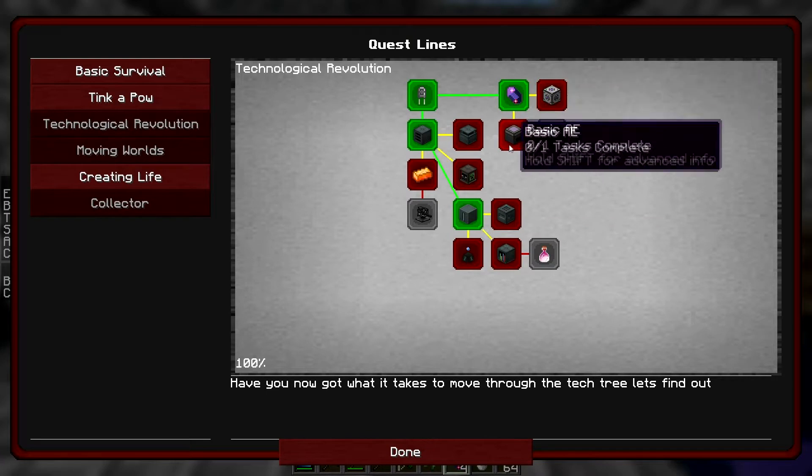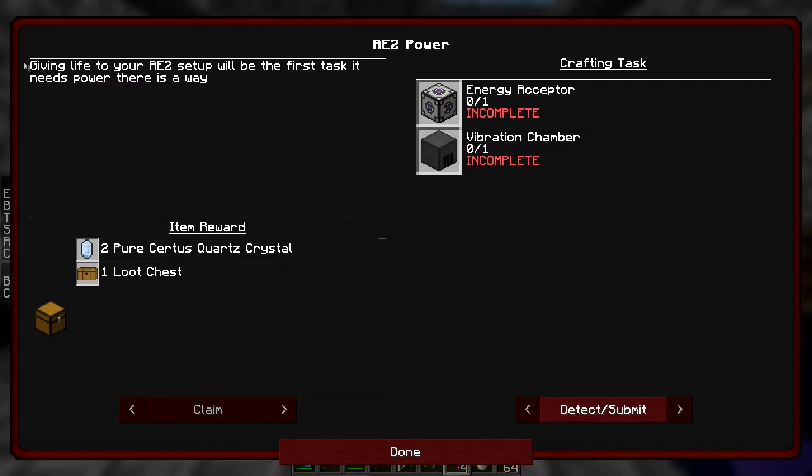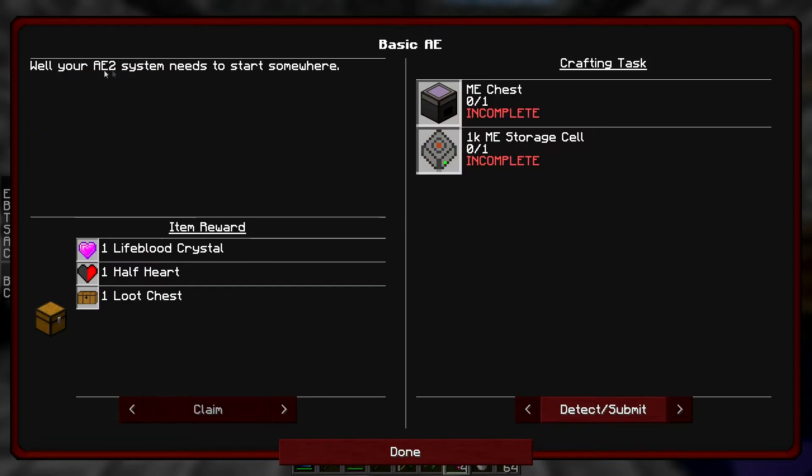So next we have an AE2 power quest. Giving life to your AE2 setup will be the first task - it needs power. If we make an energy acceptor and a vibration chamber, we will get two pure Certus Quartz and a loot chest. The other one is basic AE - your AE2 system needs to start somewhere - so make an ME chest and a 1k storage cell, and we'll actually get another heart from this, that's pretty good.